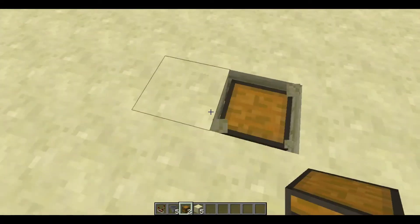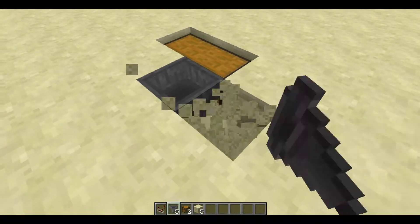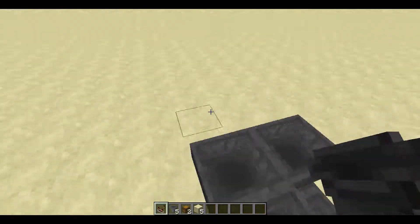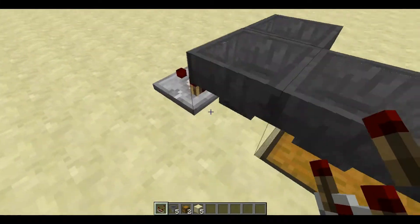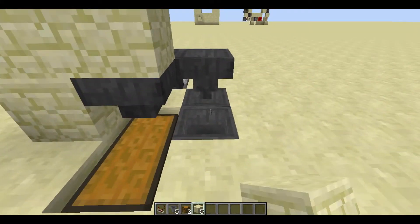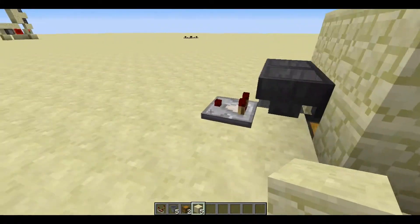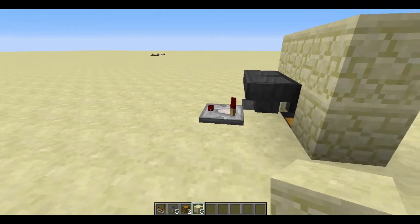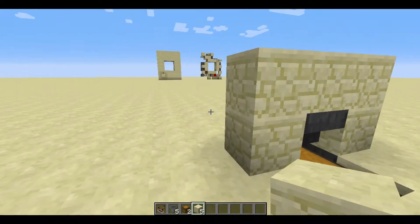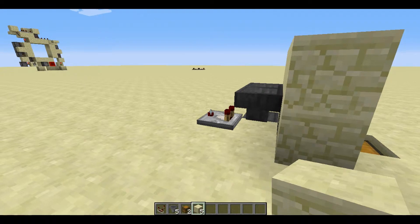You build it like this: put a chest down there, some hoppers like this, a comparator there, and you can cover this all with some blocks like so. This comparator will have output from redstone, and every item you put inside this hopper will make the redstone pulses 4 ticks longer.